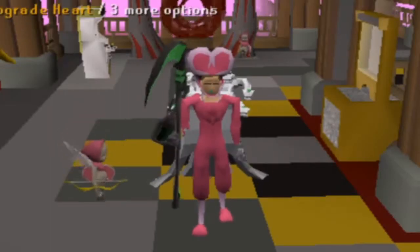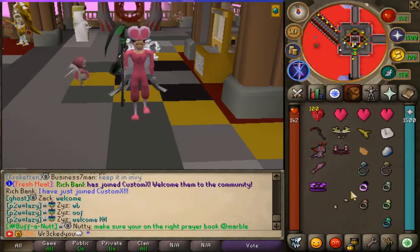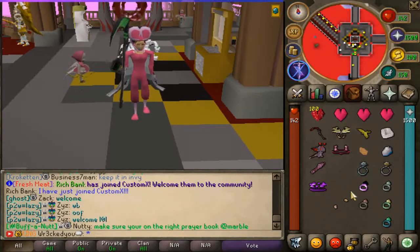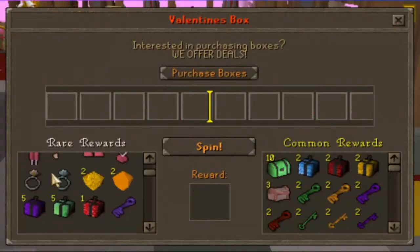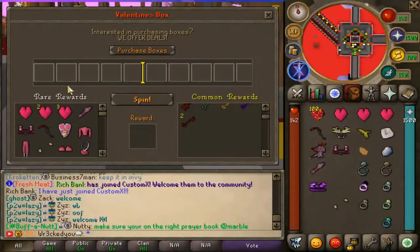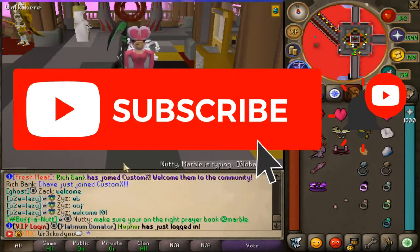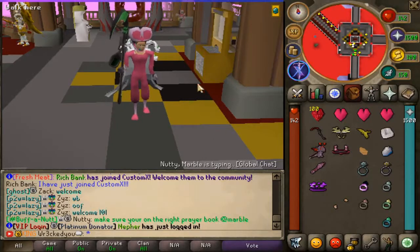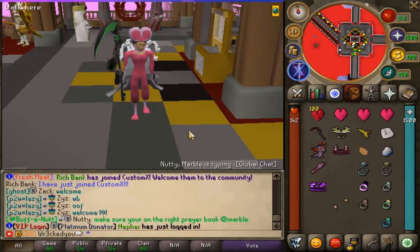Alright guys, right click for off here on Custom X. We just gave away five anniversary boxes in the last video — that winner is linked down below in the description. For today's video we're going to give away five Valentine Hearts. Look at these rewards — the full Valentine set — to one lucky winner. To enter, like the video, comment your Custom X IGN below, and subscribe. Today's first comments also get a 20 scroll, so make sure you hit that notification bell. Road to 7.5k subs right now.